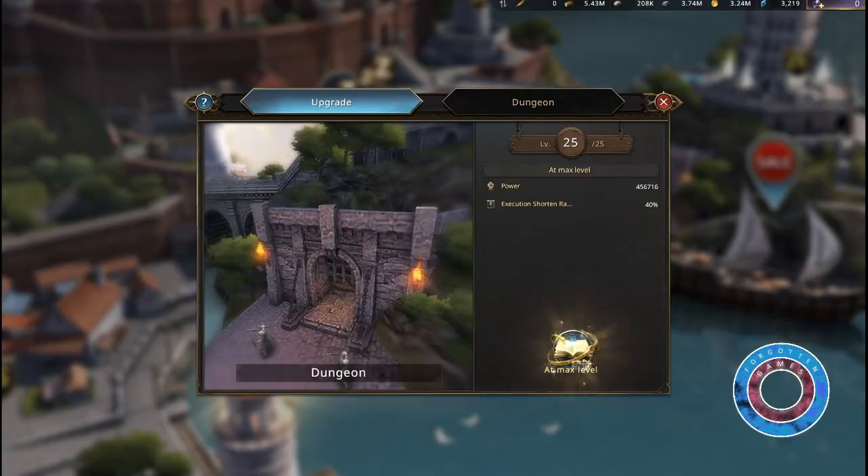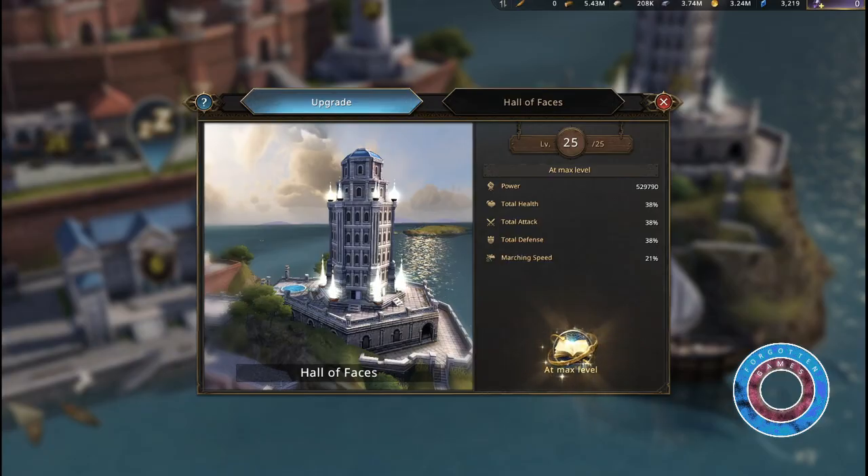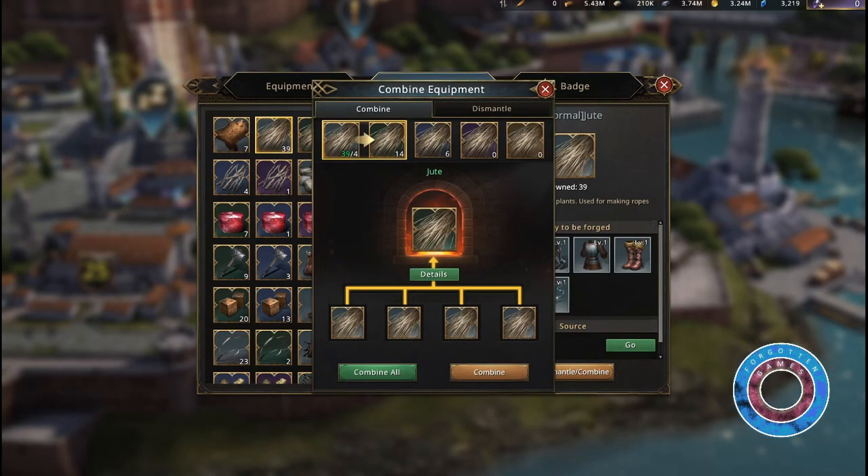But first you need to save all your blue diamonds for the most important buildings: Benaman Hall, dungeon, and the hall of faces. Don't spend them on anything else — you will halt your progression a lot if you do. One of the best things in the blacksmith is that you can combine weaker items to make bigger items, and that is essential to get your sets to the maximum level.